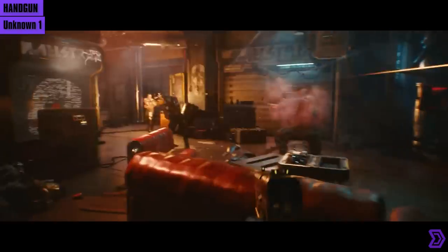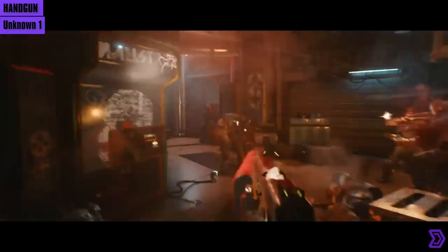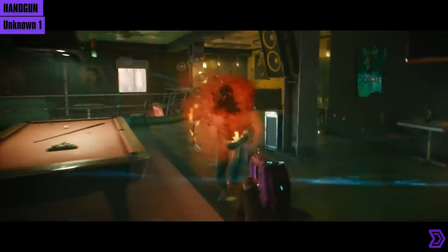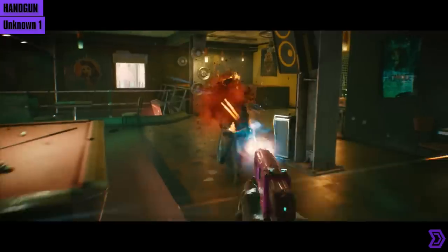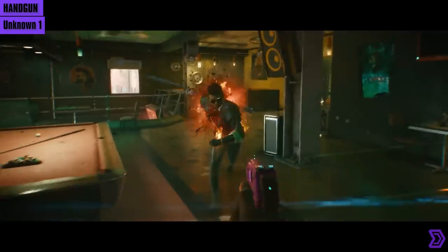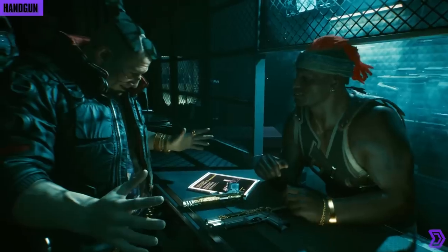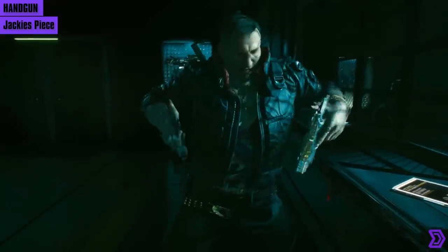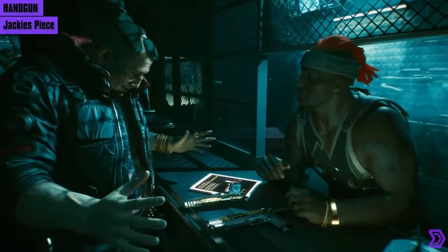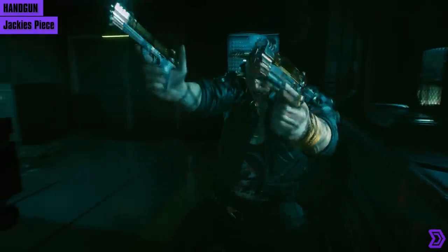Next we have an unknown pistol. In the first clip it's firing typical rounds, but in the second it's firing with a blue flare, suggesting a modification to the weapon. It doesn't seem to do high damage though, as the Valentino member is running through the rounds even though it seems to be damaging him visually. The last pistols I want to cover are Jackie's custom gold-plated pistols. I wonder if you can get your own custom set, or even earn these off Jackie — hopefully not off his corpse.